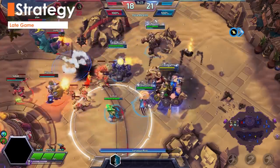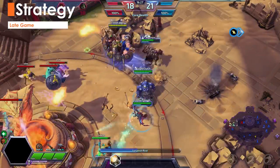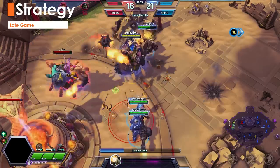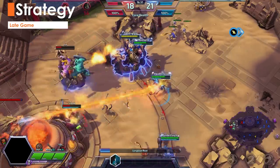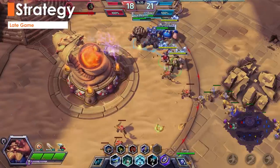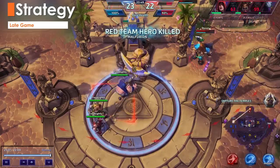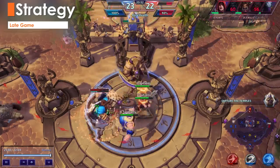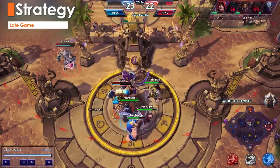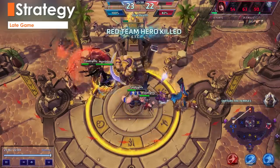Longboat Raid becomes essential to your team securing late game fights and objectives. With the level 20 talent, you'll want to make sure you use the ability as soon as possible and stay on the fringes. It's extremely important to get the entire duration out of the ability — having your boat destroyed prematurely could cost you a fight. At this point, the Vikings are capable of taking any objective on the map, but be sure to keep an eye on your minimap and don't take camps, temples, tributes, or coins if the enemy team is missing.